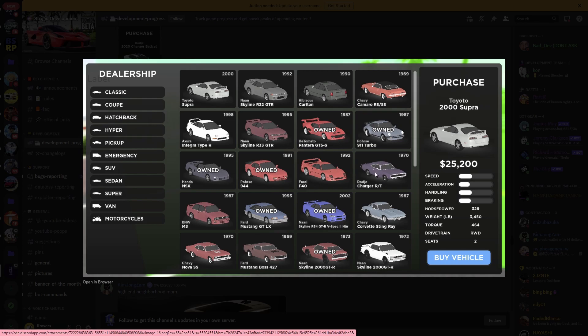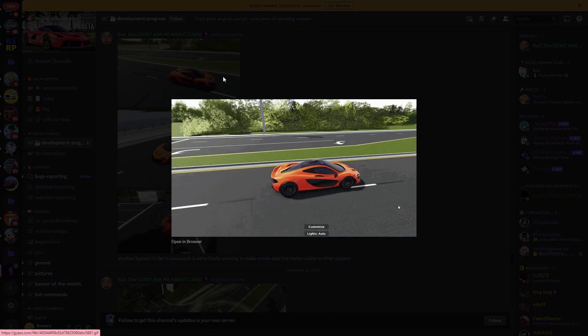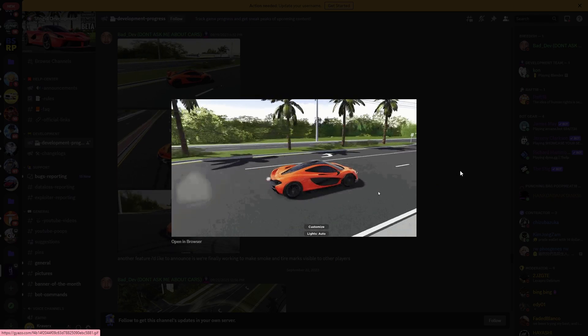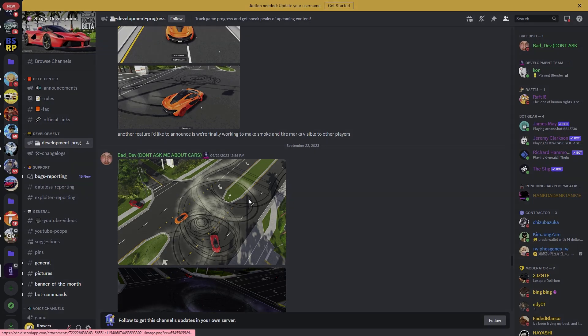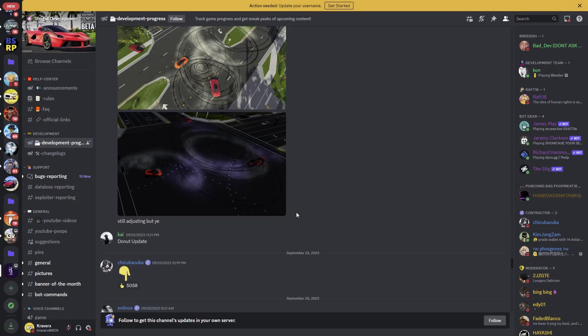Here's the dealership GUI. The one we looked at previously was the garage. Now in the dealership we can actually see which cars we already own. Previously, a problem I had was purchasing a car only to find out I already owned it. They've fixed that now. We also got a Range Rover, a Porsche, and now we can finally see other players' tire marks — currently you cannot see other cars' tire marks, but now you can, which will look very cool especially on takeovers.